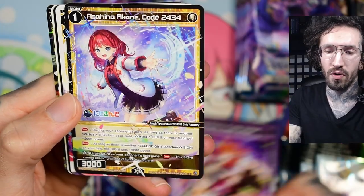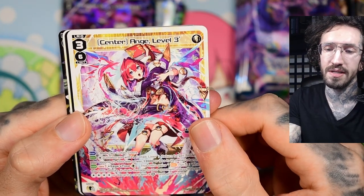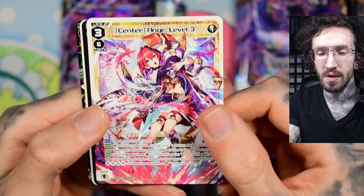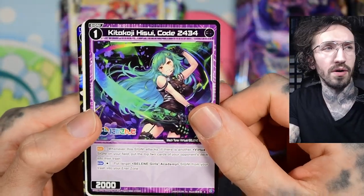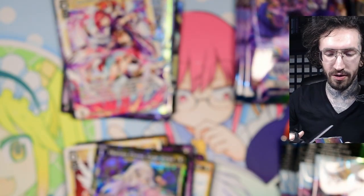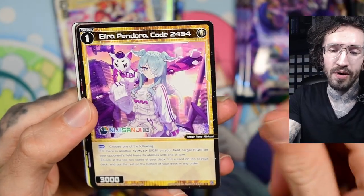I haven't opened the zero set of V-Cross yet, but I've heard there are some reprints in this set. This is the center level three — I pulled her in my Japanese box, she is really cool. I have to get more into the mechanics that are new to this set. The collab livers wording is not very new-player-friendly — 'invite to collab livers' — I'm not sure what that tells me.